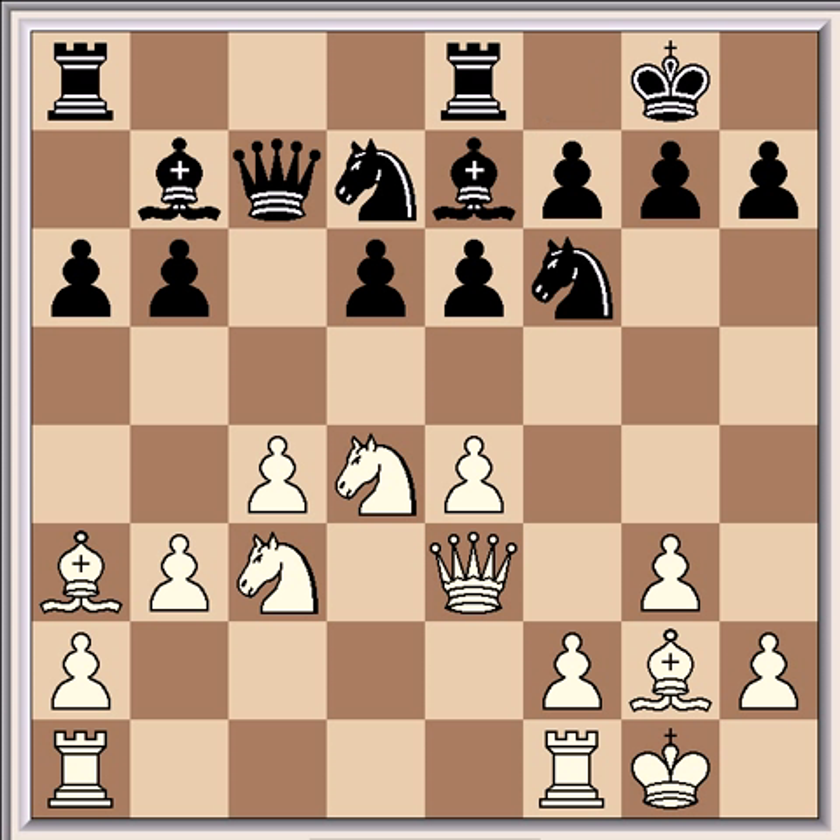This is followed by Rfe8, which is typical of the tactics of the hedgehog. With the rook here it's eyeing the queen, and so with later d5 breaks there will be tactical opportunities with the knights and the pin being exploited. After h3 and Bf8, this unmasks the rook and attacks the queen indirectly. Also the bishop defends g7, and quite often the bishop will later redeploy to the long diagonal after g6.